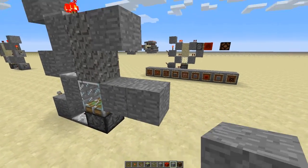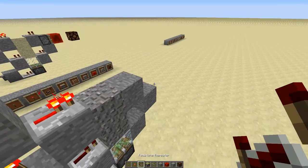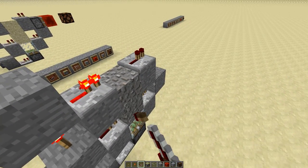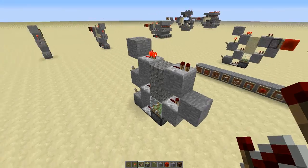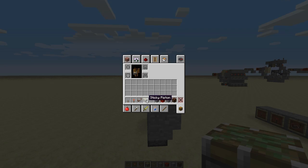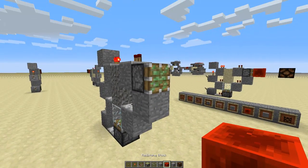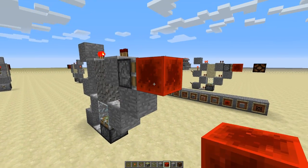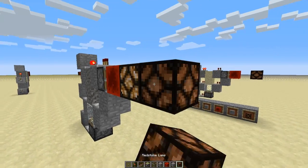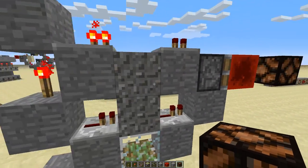Then we're going to place a block here, a block here, and a block here. We place our final two repeaters here and here. We need two sticky pistons — apologies for that — and our final sticky piston goes here. Put a redstone block on it.